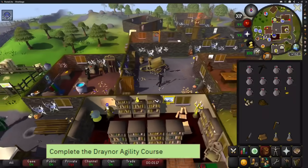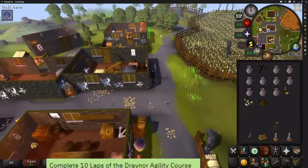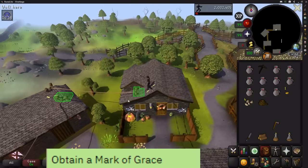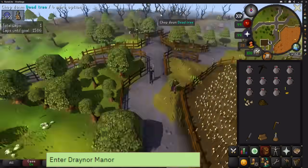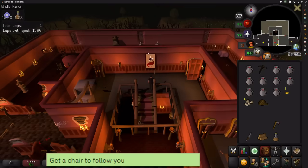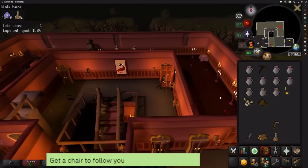Next, complete 10 laps of the Draynor Village agility course, which is 2 tasks — 1 easy and 1 medium — and you'll probably obtain a Mark of Grace too, which is another task. Then head north to Draynor Manor and go through the front door. Go upstairs and walk around; one of the chairs should follow you for another task.